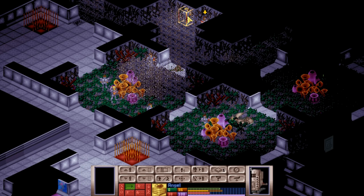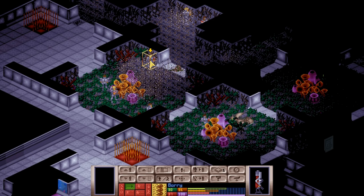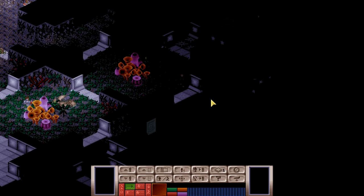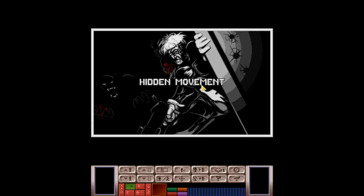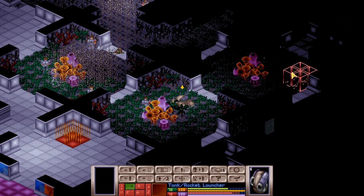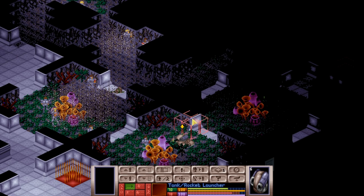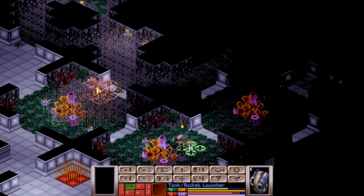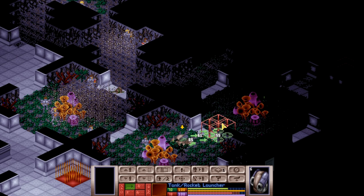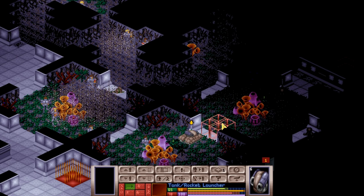Everyone has used all their time units in a way I'm happy with. Let's end the turn and see what happens. There's an alien there! And an attempt at mind control — the attempt failed, which is nice. We know the alien is somewhere over here. Maybe we could get a flanking maneuver going, but I just want to move the tank up and see what we can find.